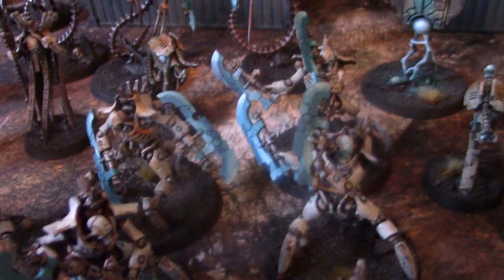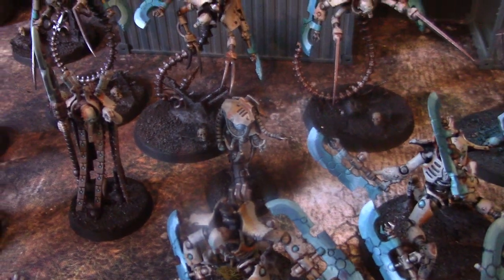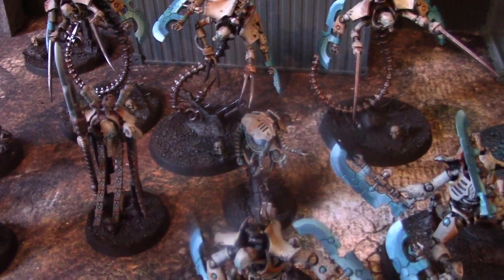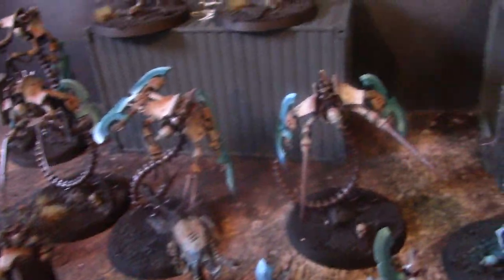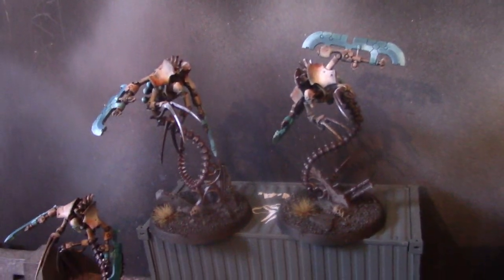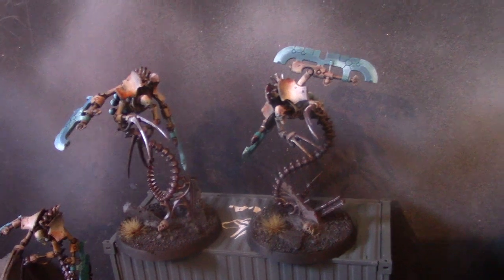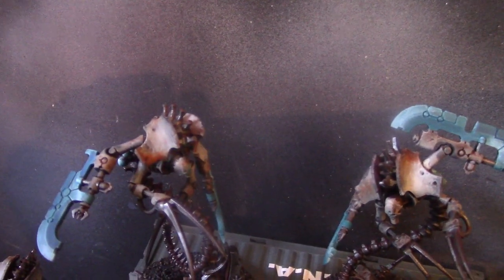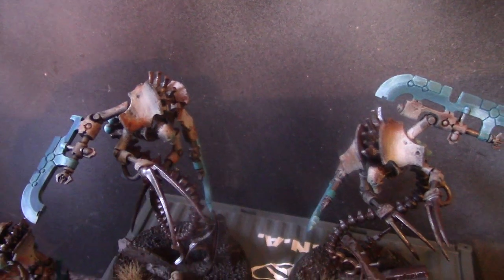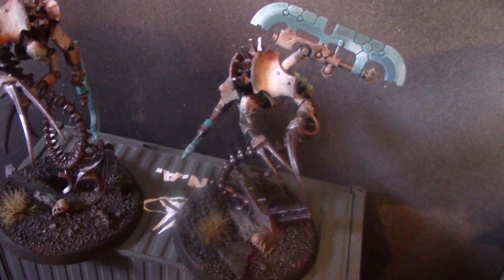Here are a bunch of Skorpekh Destroyers — good-looking figures and good in the game; you still see them at tournaments. There's a little plasma site that prods them onto greater acts of destruction. These are new kits. Games Workshop just put out this amazing new kit — nobody paid attention, everybody complained — but look at the paint scheme with that rust effect and stippled edged corrosion effect. They just look so good.